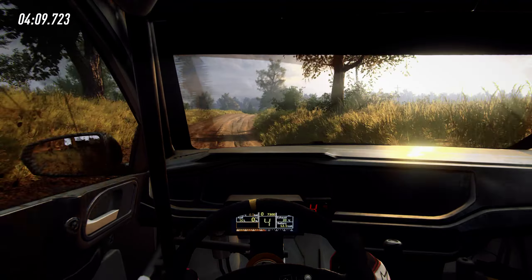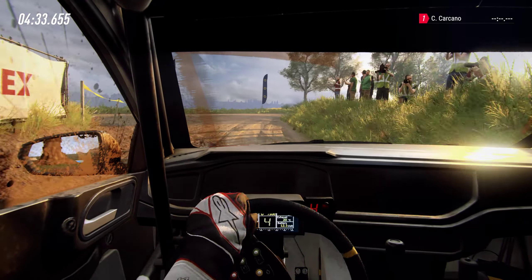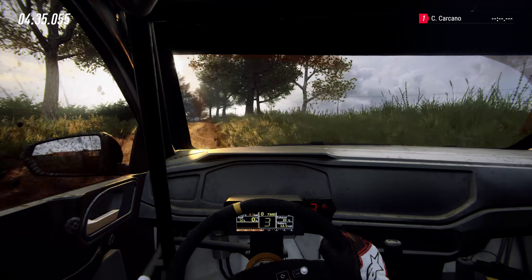Over crest, fifty, three, in middle of a jump, one-twenty, two in unseen, three right, tightens, opens, to tarmac. Six left over crest, long, opens, eighty, five right, over dip. Corner clear, finish into six left, to stop.